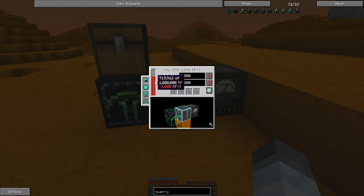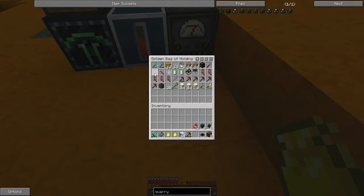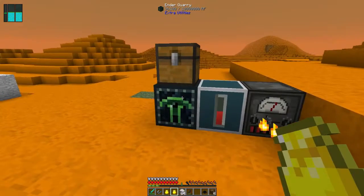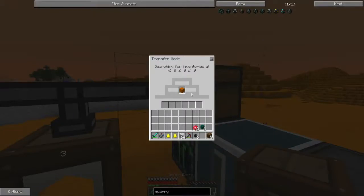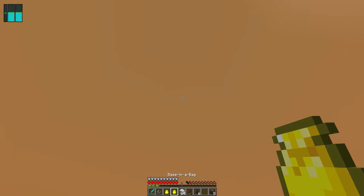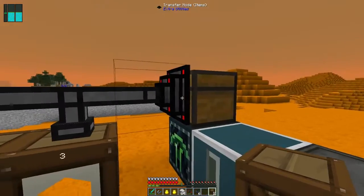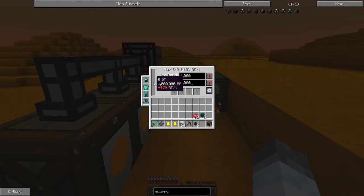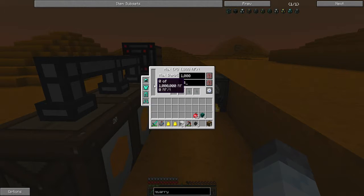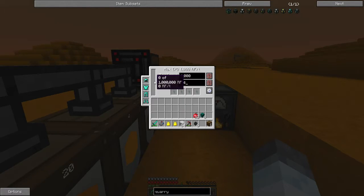Oh my goodness, that's so much power! Look how much power that is. Let's toss in some coal. So can I max output — let's lower it down to 74 RF. Now I should slowly be getting coal, right? Max output 74 RF. Did I bring a chest? I'm never prepared.